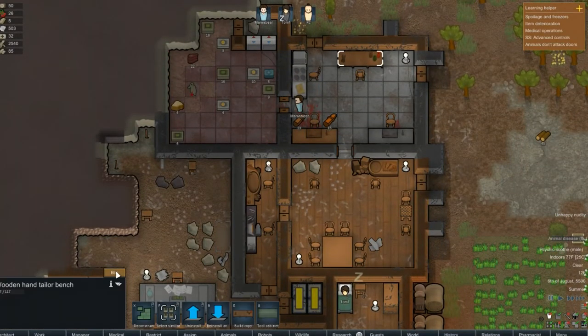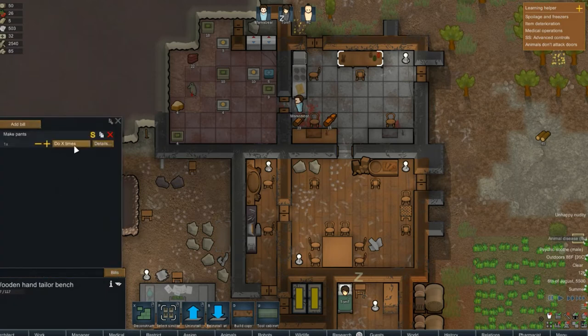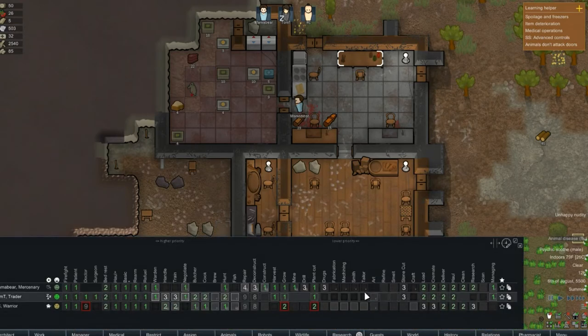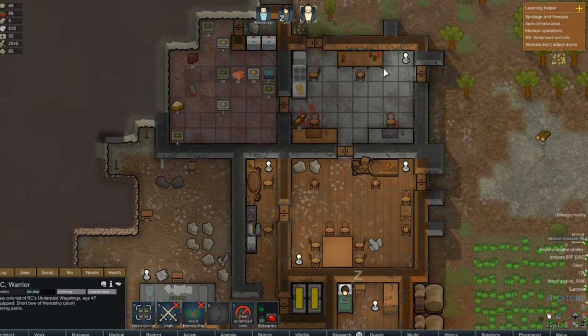Let's make a bill — let's do some pants, one time, out of leather. Who's going to do that? After you're done with that, can you make yourself a pair of pants? I want to try to get rid of his nudity.